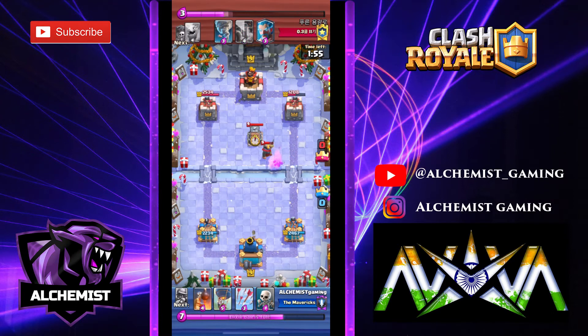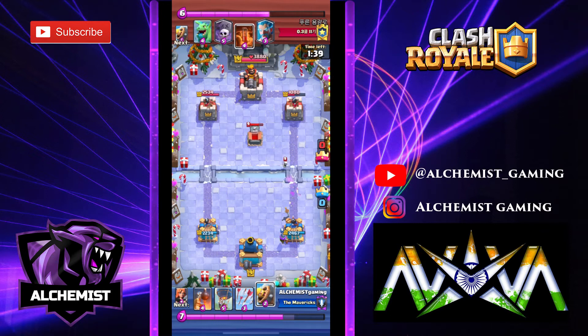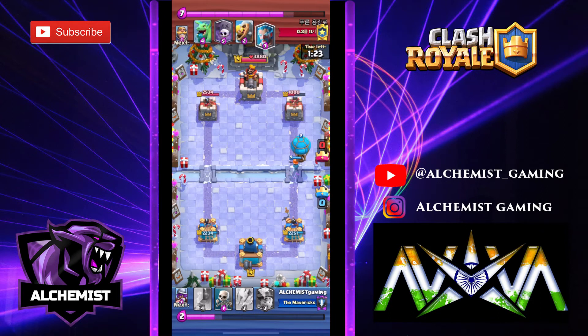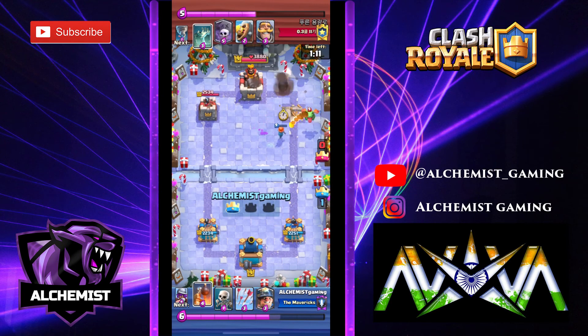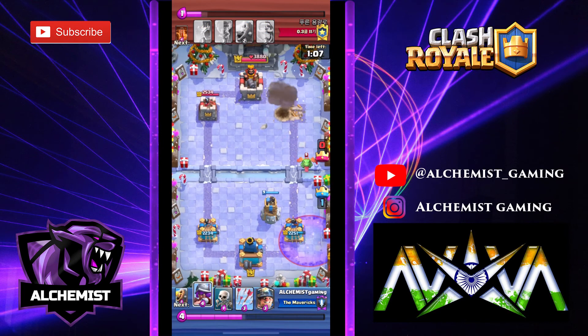I don't have a lot of elixir disadvantage after the first trade and I don't have a graveyard, but I have a little bit of elixir advantage. I don't have a knight to defend, so my valkyrie is a good move. I don't want to send the miner in a bad position — I've placed a little two tiles over, which means the opponent can use tornado and king-activate. I don't send the miner in the same position; I do the miner cycle in the safe spot.